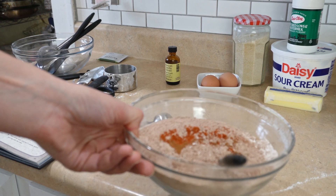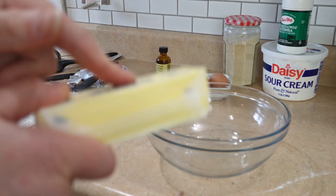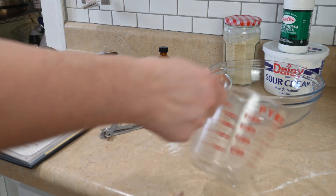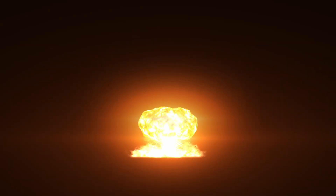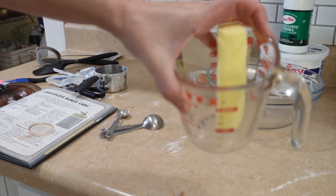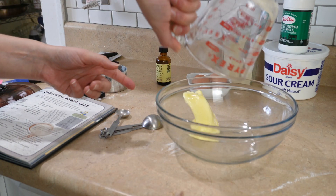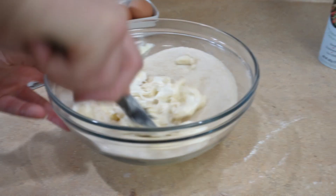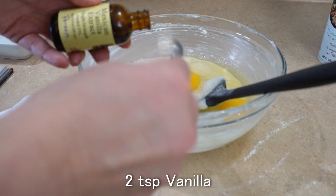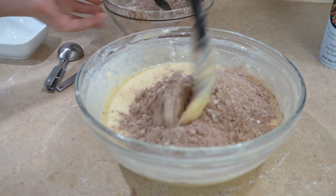Set the dry ingredients aside and move on to the wet ingredients. Room temperature butter — mine isn't quite there, so I'm putting it in a glass measuring cup and zapping it in the microwave at 10 to 15 second intervals until it's soft enough. Combine the butter, sour cream, and sugar in a large bowl and mix until smooth — this is also called creaming. Once creamed, add the eggs and vanilla and mix again to combine. Next, add half the dry ingredients into the bowl with the wet ingredients and mix well.